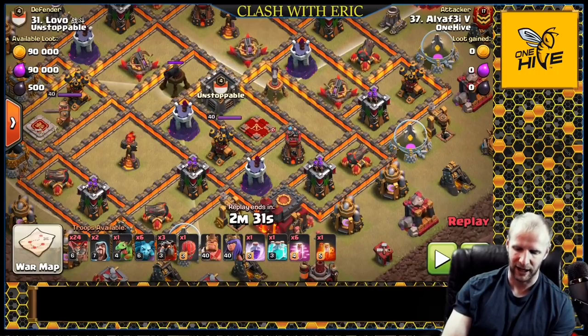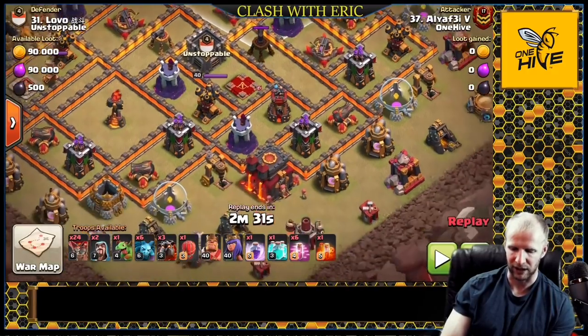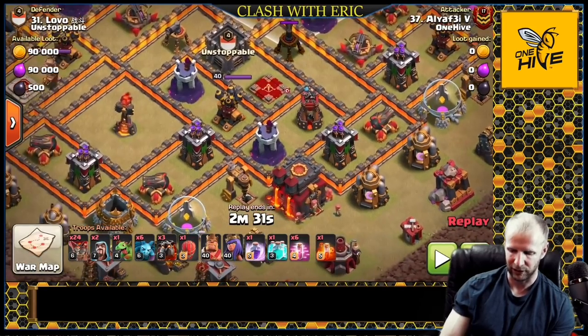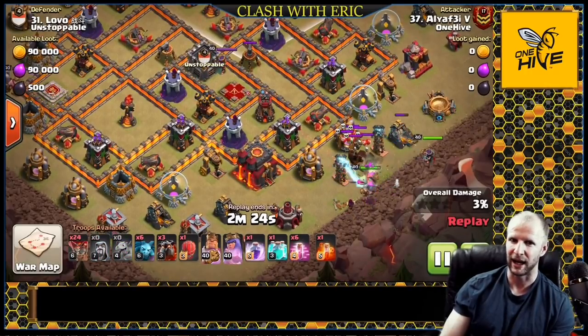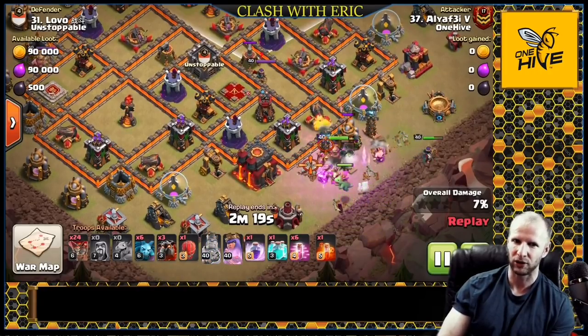The biggest indicator that electron laloon will work on a base is your accessibility to the queen and avoiding the sweeper range. I actually have a guide out for electron laloon for town hall 10 - those are in the one hive guides playlist. For this one we'll keep it relatively simple: avoid the sweepers and the electron is going to have a very high chance of success. The heroes are going to go in and create the pathing for the slammer.